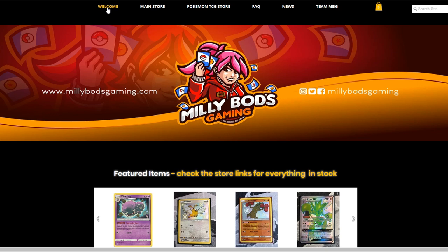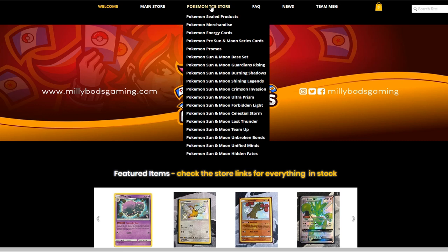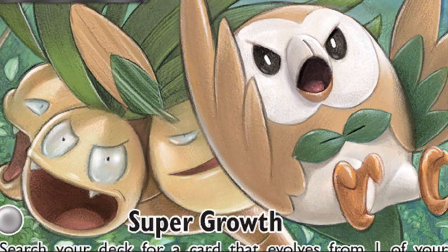If you're from Europe, MeleeBotsGaming.com is a great option to get your cards from. They have all sorts of sealed products, merchandise, and all the sets available from Pokemon Sun and Moon upwards, including the latest Hidden Fate set. Don't forget to use the TableMon code when checking out to get a further 5% off your final purchase.